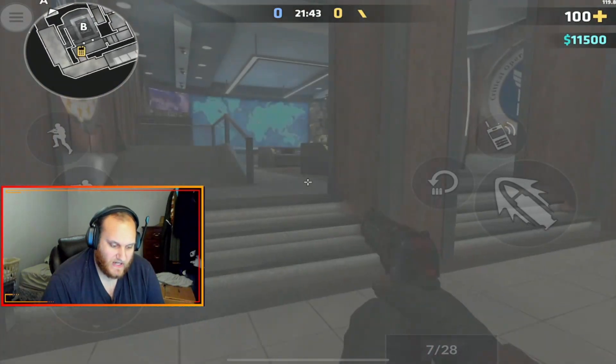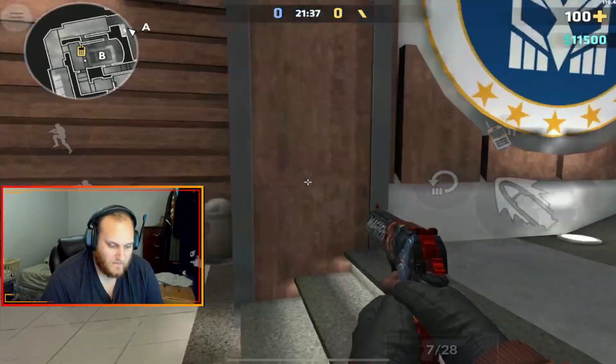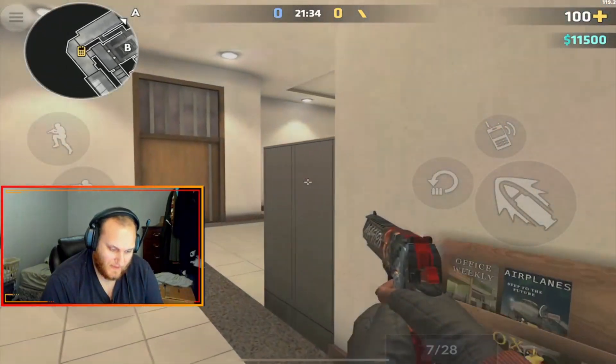As you can see, it completely blocks off B entrance. No one on the inside can see out into B Long, and you can feel free to push vent or anybody who's in vent hall back here.